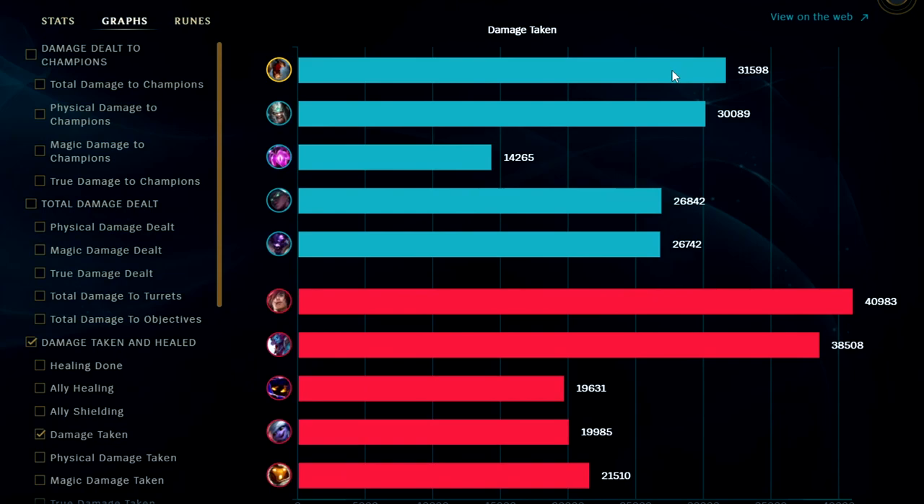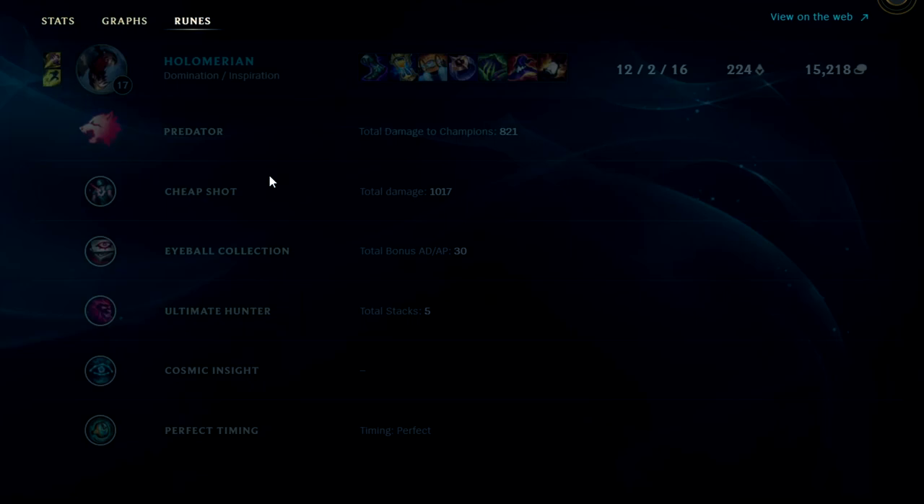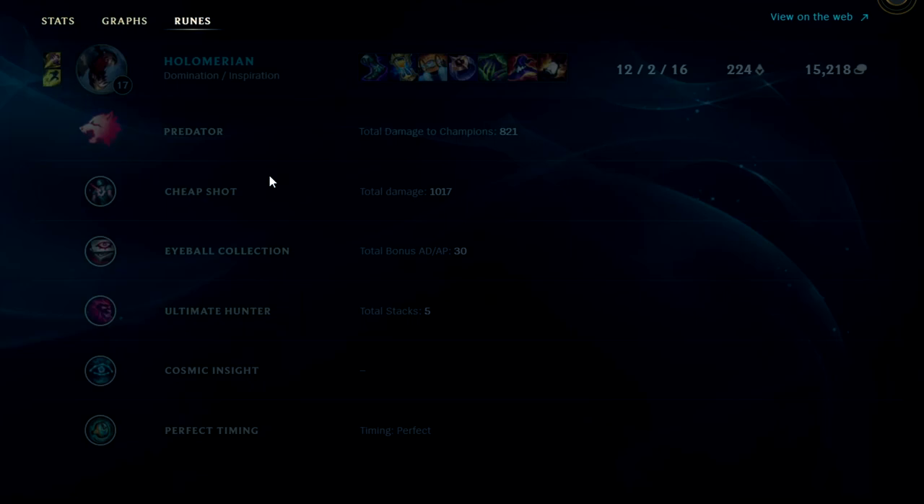Looking at damage to ultimate champions, we were the second highest in the game. Looking at damage taken, we took the most on our team - basically the tank, a huge aggro machine. Plus we were blocking a lot with Hourglass. For runes, Predator did 800 damage, Cheap Shot 1000. We maxed out Ultimate Hunter and Eyeball Collection. All in all, Fiddlesticks jungle is still really good in season 12. Just stay away from 1v1 fights especially before you have your R. Once you do have R, try to position where the enemies don't know where you are. In team fights, use your teammates as bait then R in from behind - and you should be good to go on Fiddlesticks. He's a great carry for literally every elo.